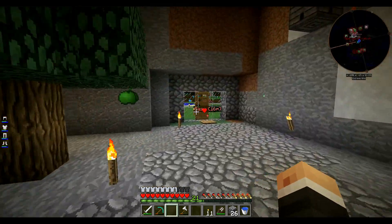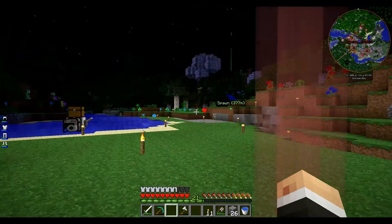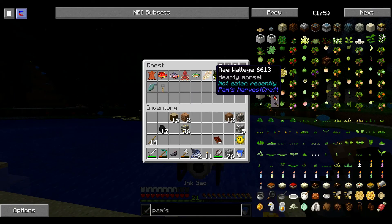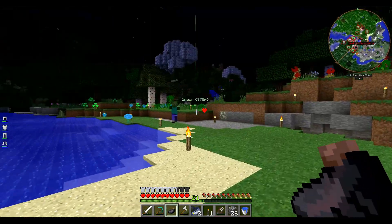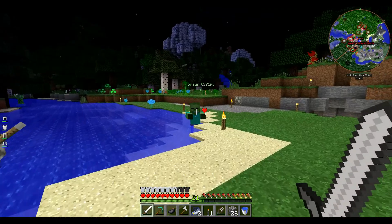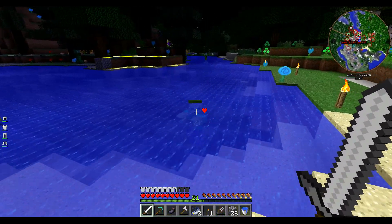Comme vous voyez, j'ai un peu agrandi ici, je me suis fait une porte pour être tranquille. Ici j'ai un peu dégagé le terrain. Je me suis fait une pêcherie automatique qui m'amène toutes sortes de cochonneries, mais surtout du poisson — avec un Fischer de Main Factory Reloaded. Et j'ai crafté un Survivalist Generator.